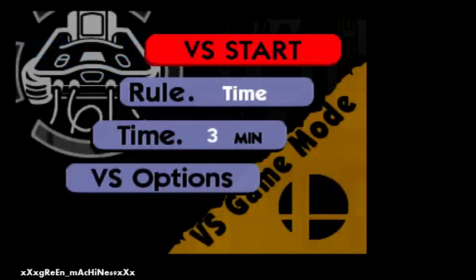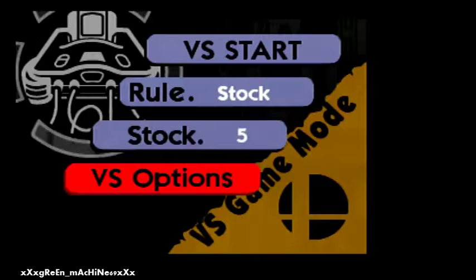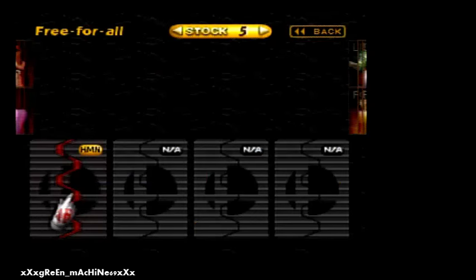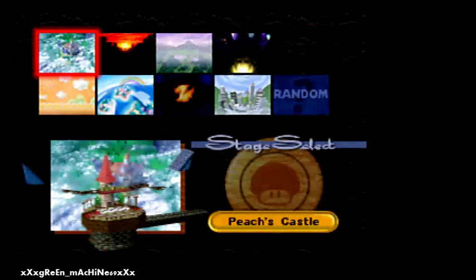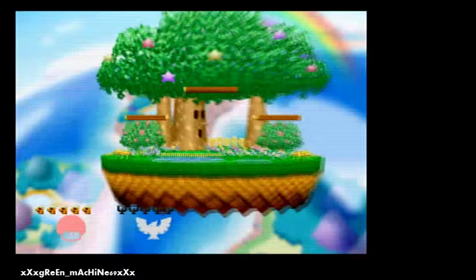This is just a quick Luigi tutorial. Luigi is probably one of the best characters in the game. He has no real drawbacks, except he's slow, his attacks are pretty bad, his initial game is not great, and his combos could be better — but he's probably one of the best characters in the game.